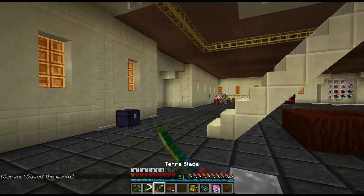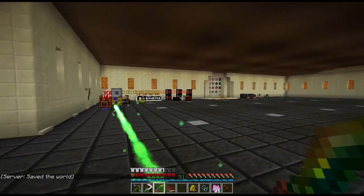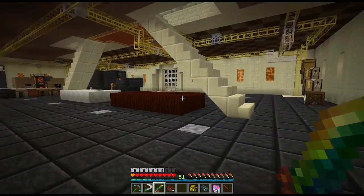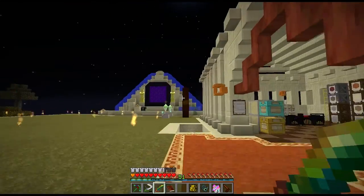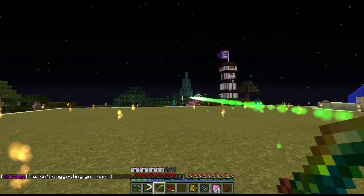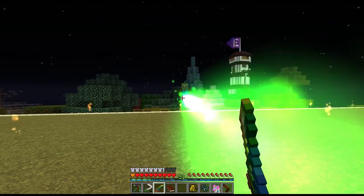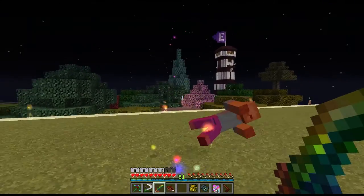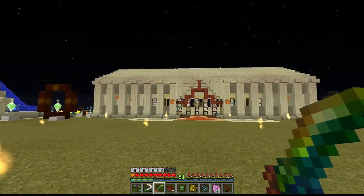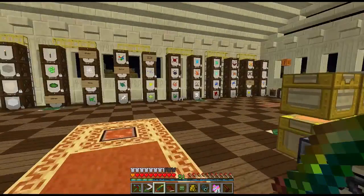When you attack with the terra blade, it gives you this green laser — you have a ranged weapon built into your sword. And the elementium armor has a cool feature too: when you get attacked, these pink wisps come out and attack your target. Really handy. It's a must-have sword if you want to fight the Gaia Guardian.